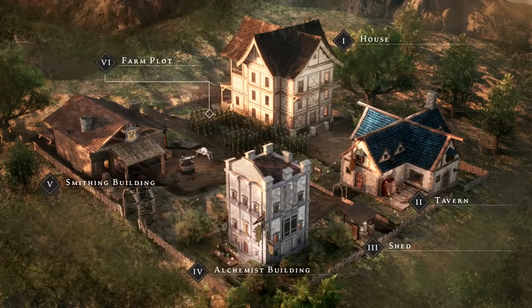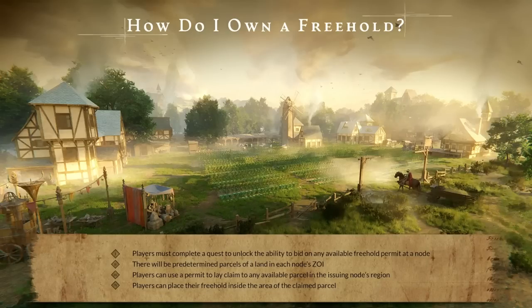So you're obviously asking yourself: how do I own a freehold? It's a multi-step process. The first thing you'll have to do is complete a quest to unlock the ability to even acquire the freehold permit. Nodes aren't just going to grant the ability to own land within their zone of influence to anybody. The quest is a method by which the node gets to vet both the intent of the player attempting to own this parcel of land, and whether they are up to the chops of actually owning and servicing a freehold.